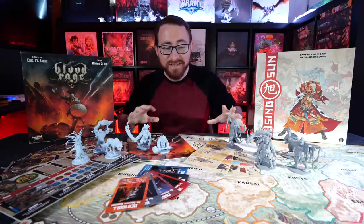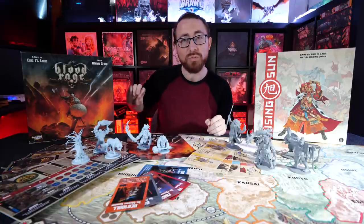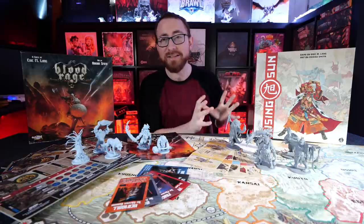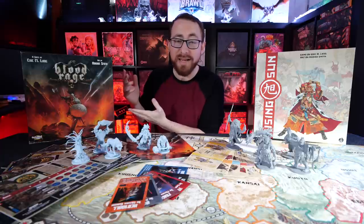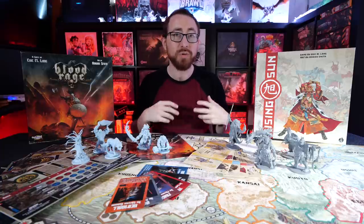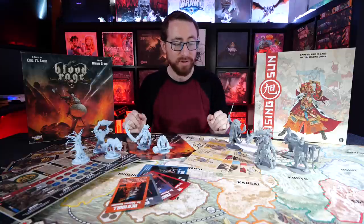As far as ease of access and teachability, these games are roughly similar. I slightly lean toward Blood Rage being a bit easier to teach and pick up — fewer interplaying elements. Rising Sun has things that aren't as intuitive, like not having to take a harvest reward during combat. Blood Rage has its own quirk where you can move anywhere on the board, not just adjacent. Both have slight nitpicks to teach, but I drift slightly toward Blood Rage being easier to learn.